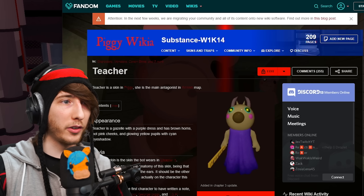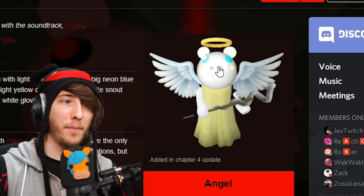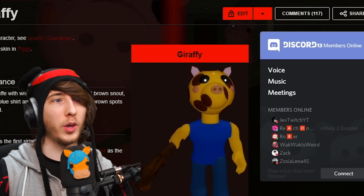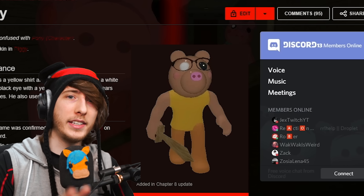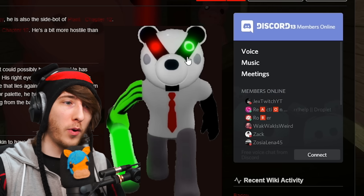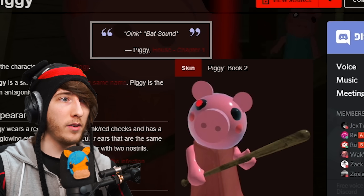I went through and categorized every single skin in Piggy by pupil color. Starting with white pupils: Angel, Bunny, Father, Giraffe, Little Brother, Parasy, and Pony. For green pupils: Badgie has a green pupil — the red eye doesn't count because it doesn't have a pupil, just the green one — and we also have Clowny and Dino Pig. For straight-up red: Berry, Daisy, Piggy (Penny), Sheepy, and Zizzy.